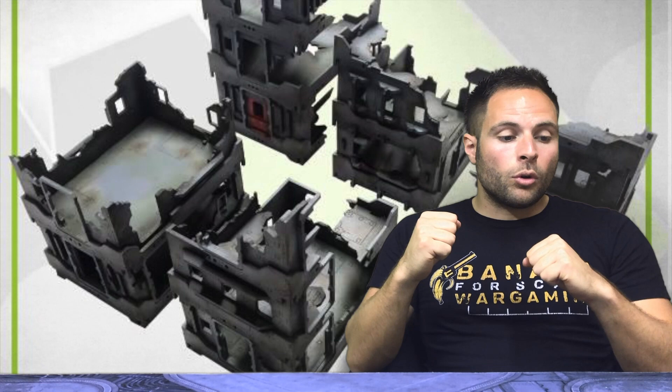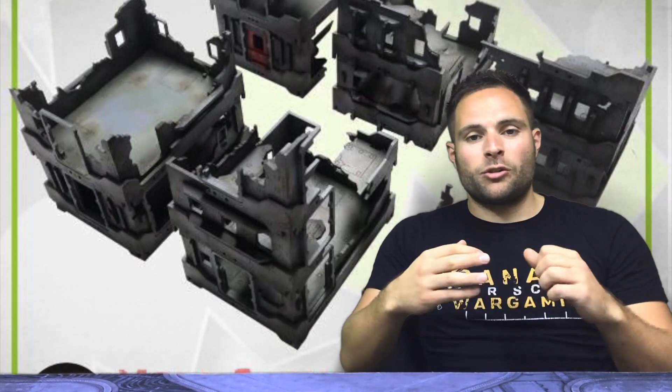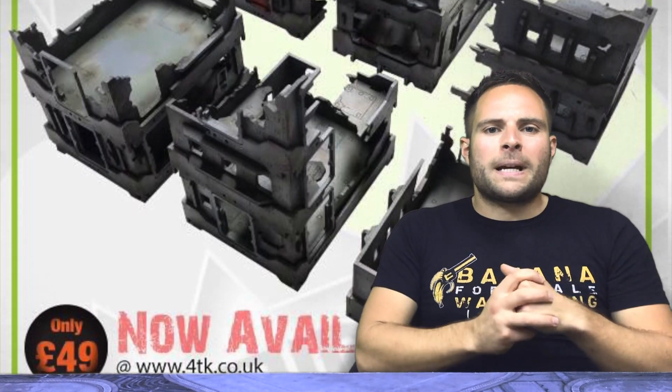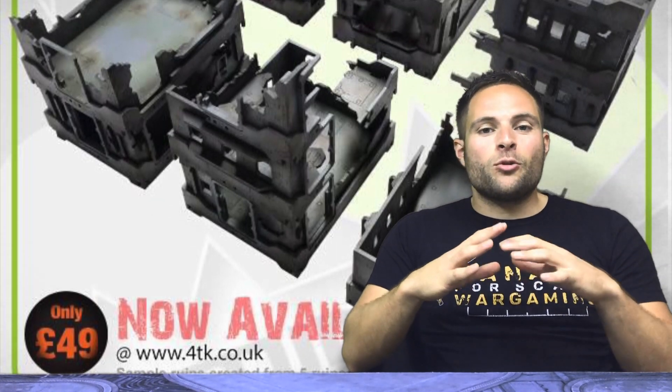Since it's ruined terrain, there are loads of different packs you can add on — you can put an industrial detailing kit on them, you can put a gothic detailing kit, and it comes with its own detailing kit anyway. You can make it look like a reinforced hab block, make all the windows open — you can literally do whatever you like, it's really cool.